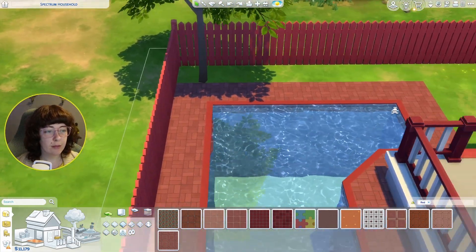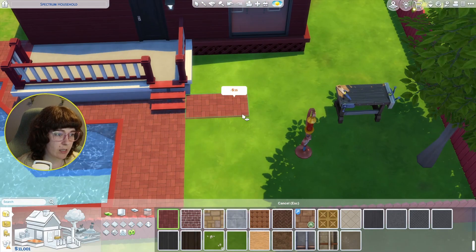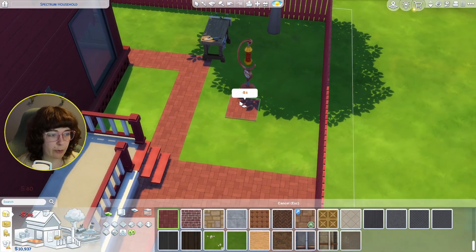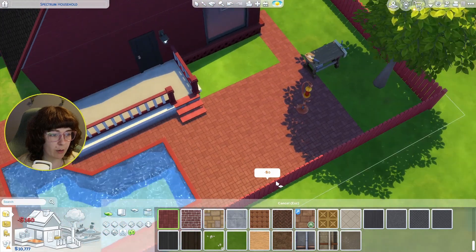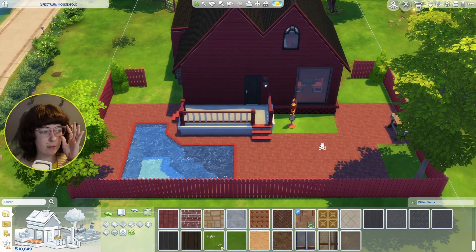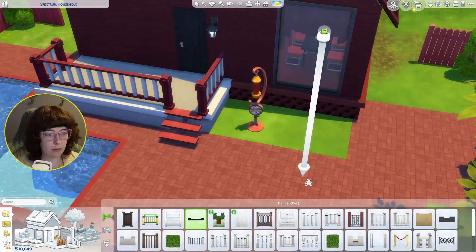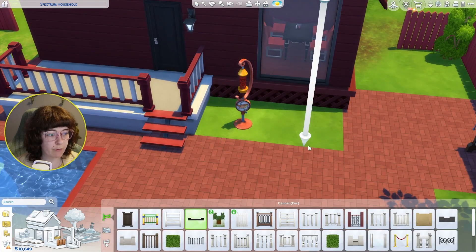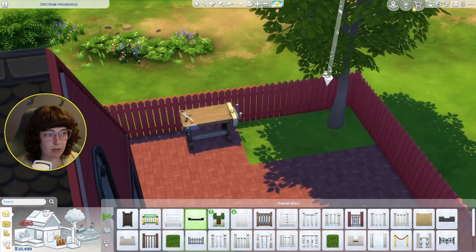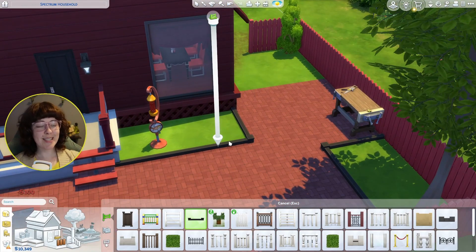I keep going back and forth. We could have it mostly these bricks and just have a small spot where it's grass so we can put some flowers and have a barbecue area here. Okay, I've got some ideas — let's make this into a nice little planted area. We can use these same low fences to kind of block these areas in on both sides. I think that looks like little garden boxes — that's cute.